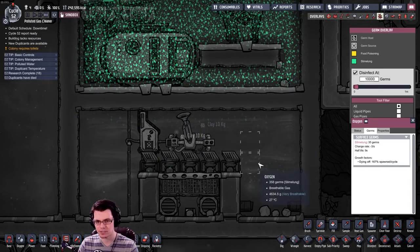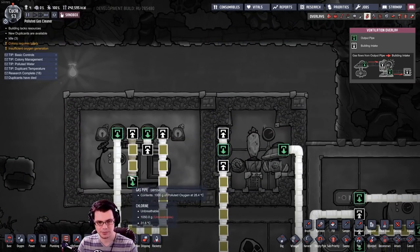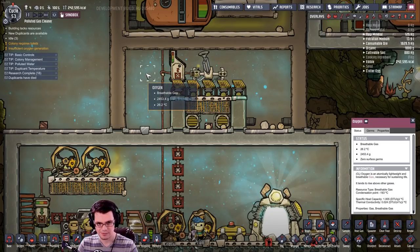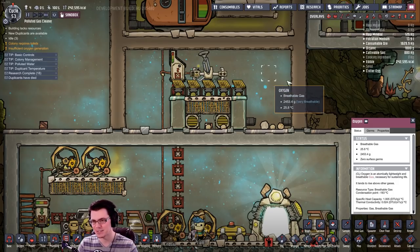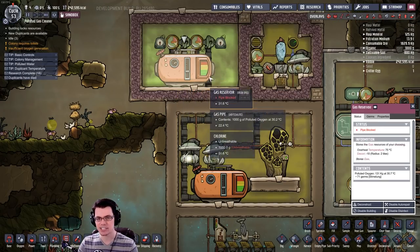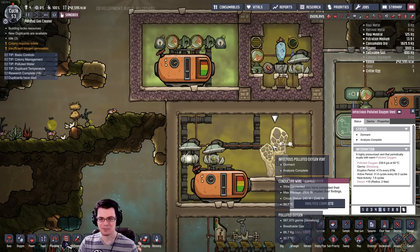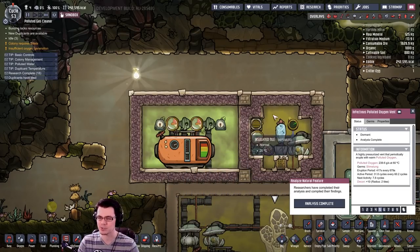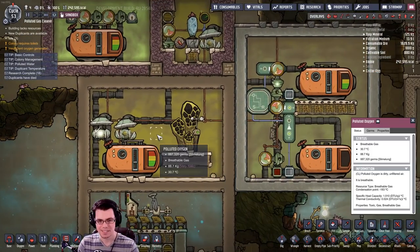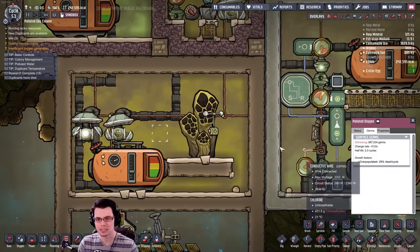The small amount remaining is so insignificant it won't really hurt anybody. The gas is exiting and there are just a couple of kilograms with some slime lung — you can see that's got about 4,000 germs — but watch what happens over the next half cycle: it's such a small amount it really won't have a negative impact. By the end of the cycle it's down to about 400, and as we add more oxygen we'll basically kill off any remaining germs. That's the blueprint for using a gas reservoir inside a chlorine bath.